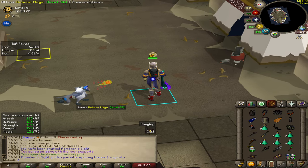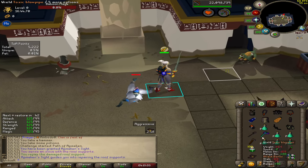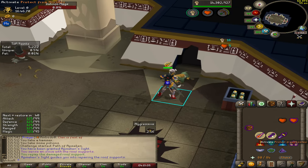The blue ones are attacking with Mage, so I attack with Range — that's what they're weak to. Green ones are Ranging, so you attack with Melee, and they're dead.